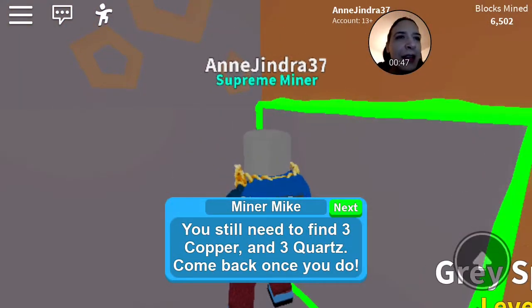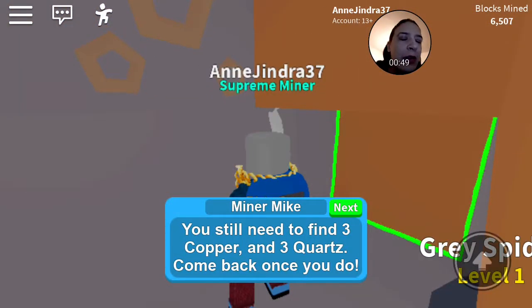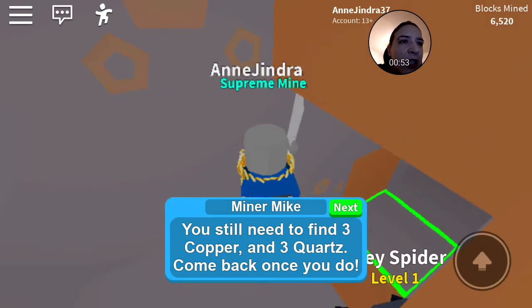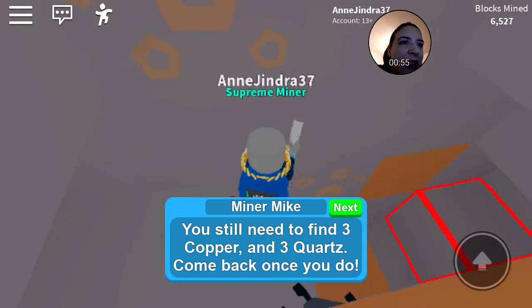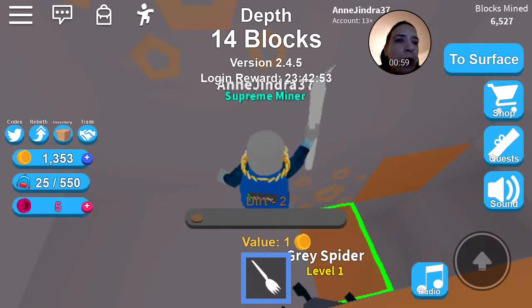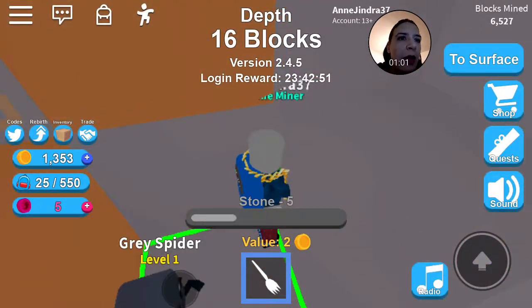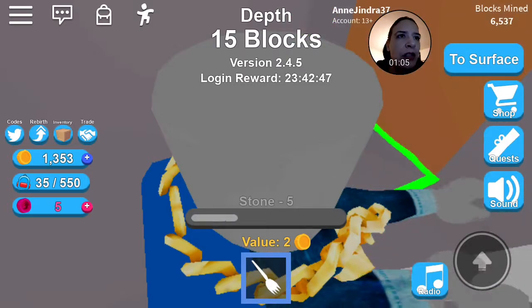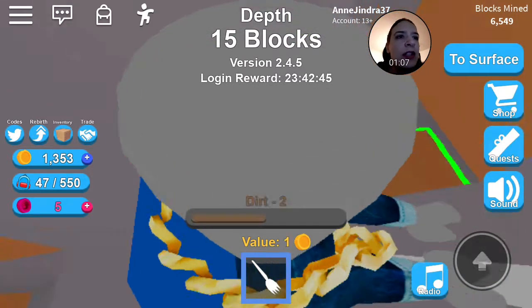And how amazing is that? So my son told me how you do this — you go down a mining shaft. You go down the nearest mining shaft that you can find and you basically just mine straight down, because I need to find three copper and three quartz and that's all going to be on lower levels. So you sit here and you mine like mad — they call it strip mining in Minecraft.